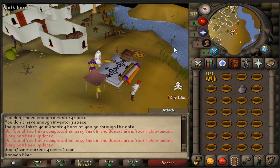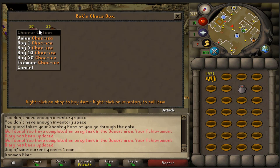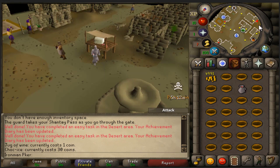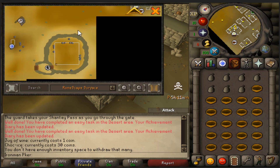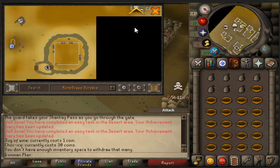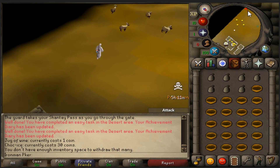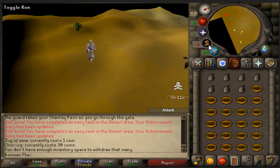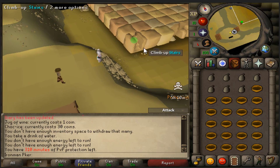Head over to the carpet guy and take it all the way to Nardah — it's only 200 GP. Right here in Nardah there are actually choc ices which heal 6. If you don't want to go all the way for more wines, you can buy these choc ices — they also count as water skins, though they don't have the four doses like actual water skins. Get about six or seven water skins out of the bank, get your food, and head south to the agility pyramid. There are tons of goats and jackals on the way — they're actually really good to train on and you can safe-spot them easily. Bulking up your combat level as much as possible is definitely important.